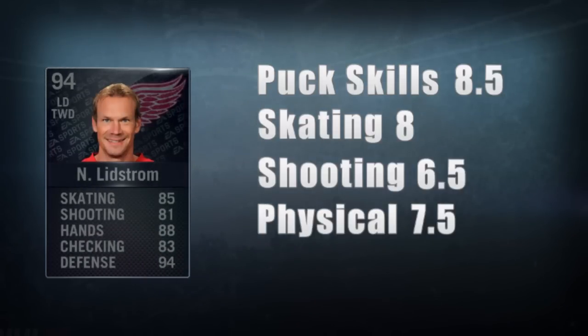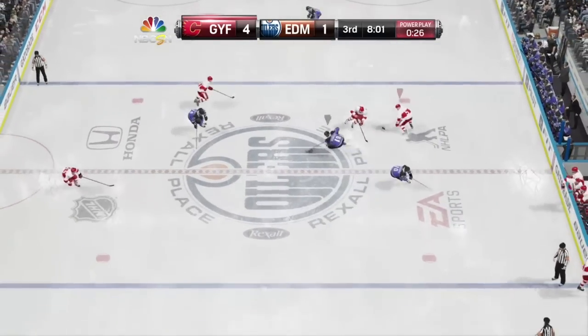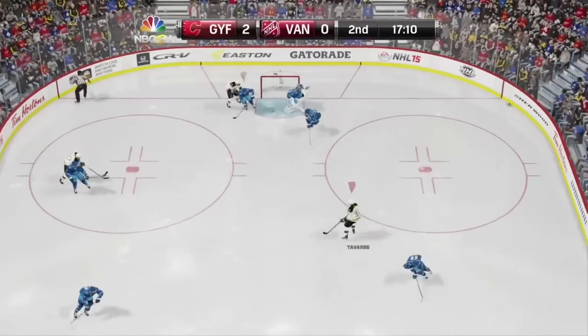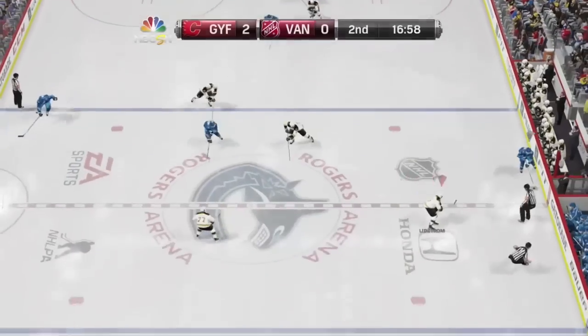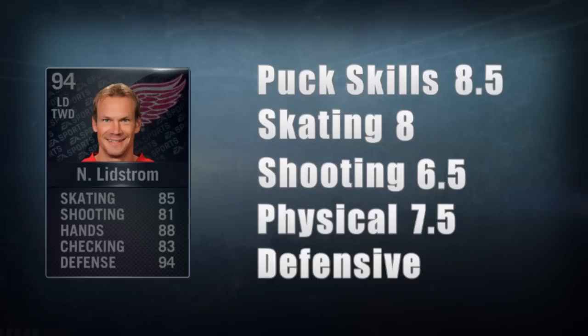Physical: he gets a 7.5. Lydstrom's physical ability is perfectly average. If you're looking for a bone-crushing defenseman, then Lydstrom is not for you. When needed he can throw a hit, but that's really not his game. That being said, he's not a weakling either — he can definitely hold his own when being harassed by the opposition.